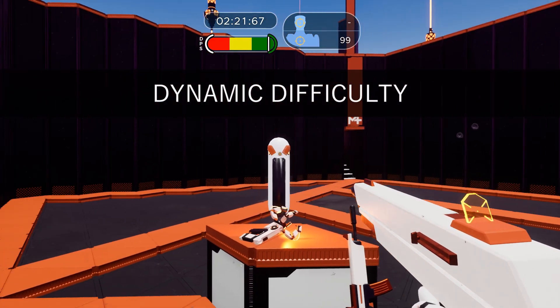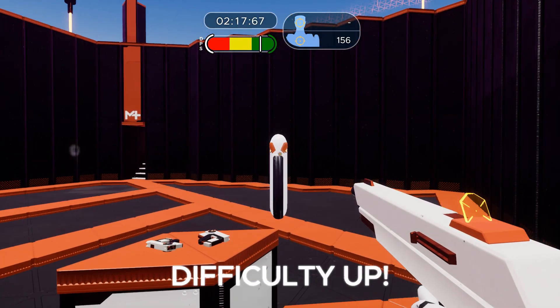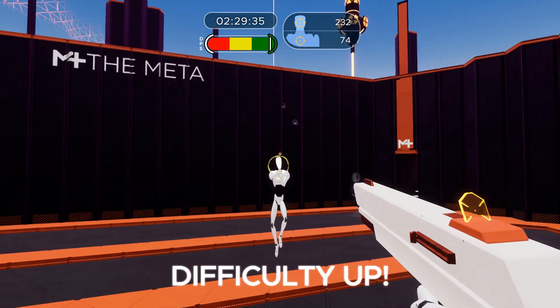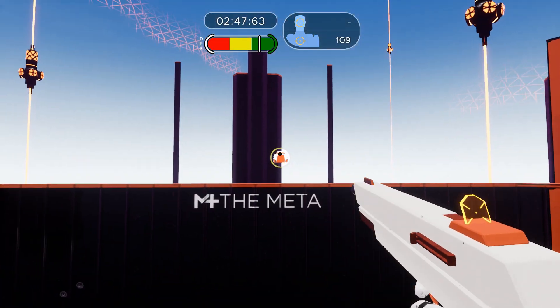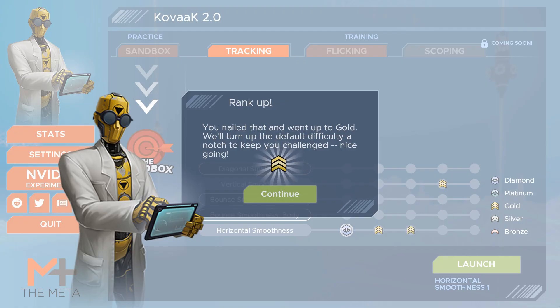The tracking trainer is now live. Hone your skills in 5 different training modules, each focusing on a key tracking skill. Experience dynamic training with on-the-fly difficulty adjustments, allowing you to train at your skill level and to observe improvements in real time. Rank up from bronze to diamond for each challenge to show off your skills and to set a new baseline for your training.